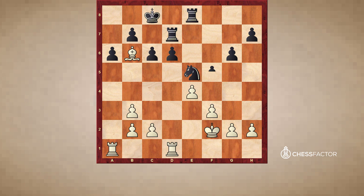After Kf2, f5, exf5, gxf5, here we have the exact kind of situation I was speaking about before. We have a position with an open board, a Bishop against the Knight, and most importantly, we have different pawn structures, so that White has a majority on the kingside and Black has a queenside center majority. This will mean that ultimately, when both sides make passed pawns, the Bishop will prove superior.